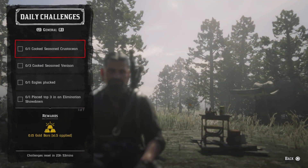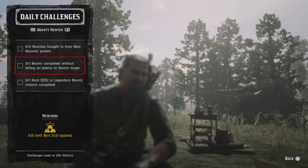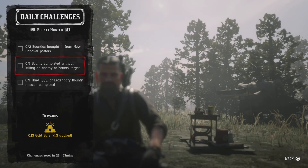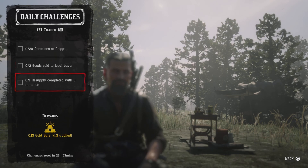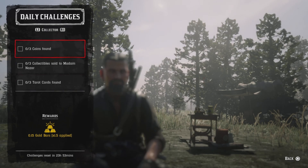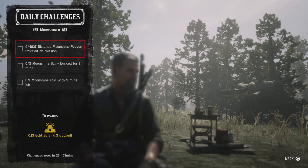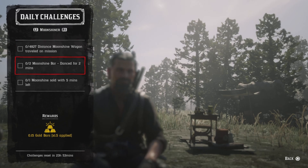That's it for the general challenges. Let's check out the roles. You need: two bodies brought in for new handover posters, one bounty completed without killing enemy or body target, one legendary bounty mission completed, 20 donations to Cripps, two hides sold to a local buyer, one resupply completed with five minutes left, three coins found, three collector items sold to Madam Nazar.